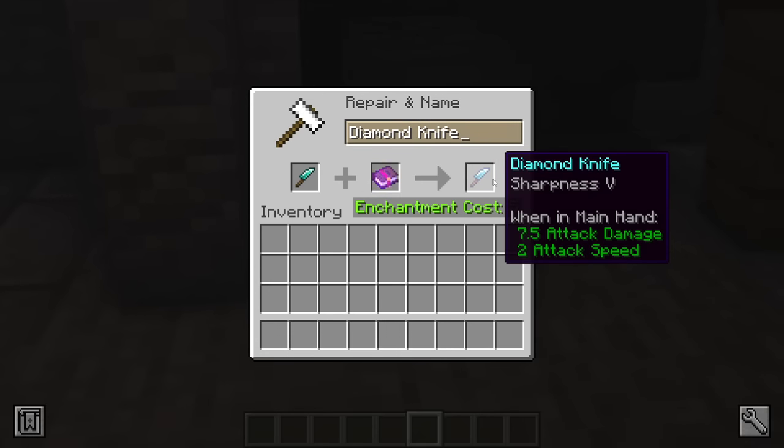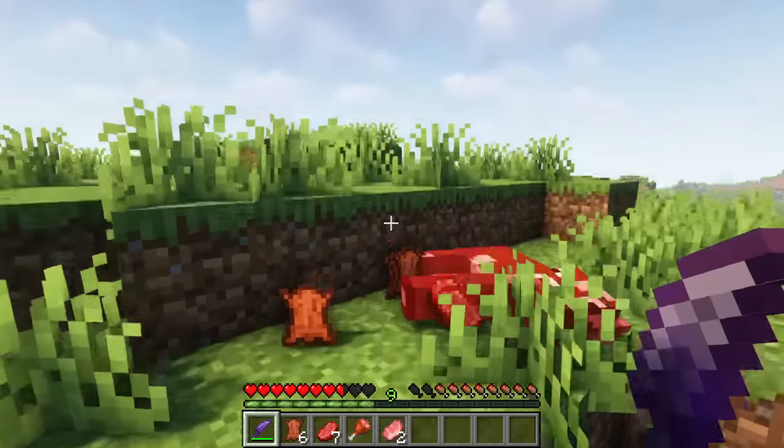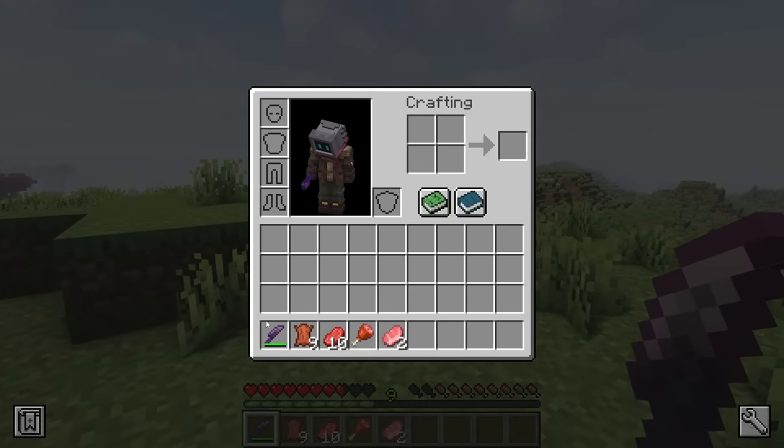Like with swords, knives are able to receive enchantments such as smite, sharpness, and looting. There's also a new backstabbing enchantment provided by the mod, which amplifies damage when striking targets from behind.